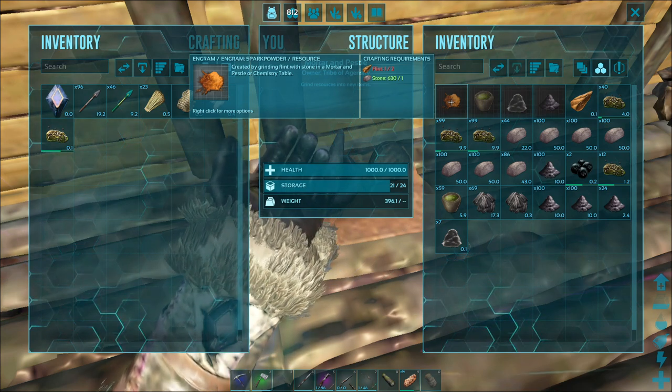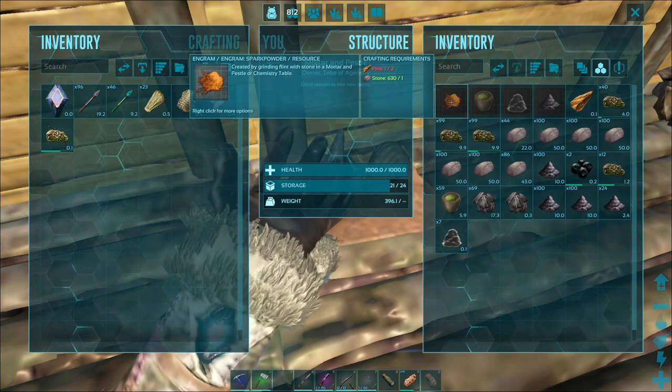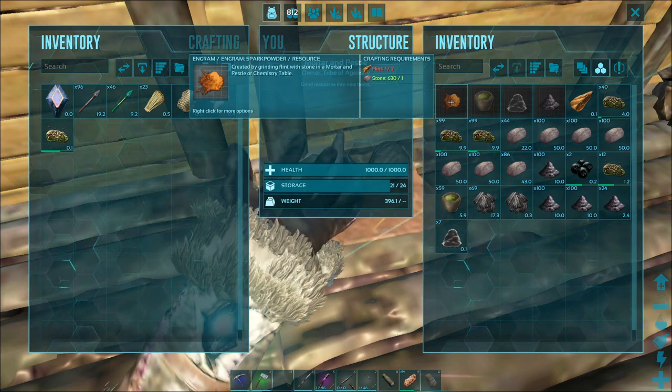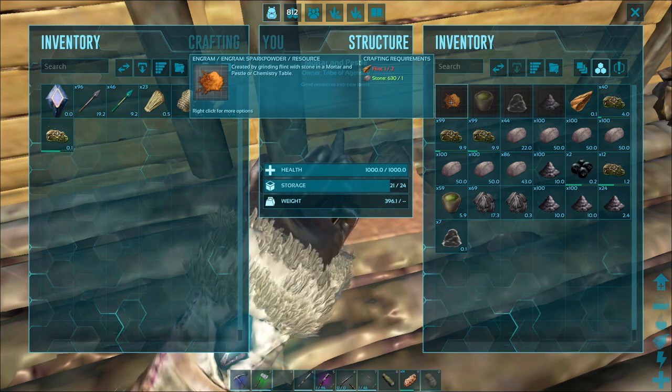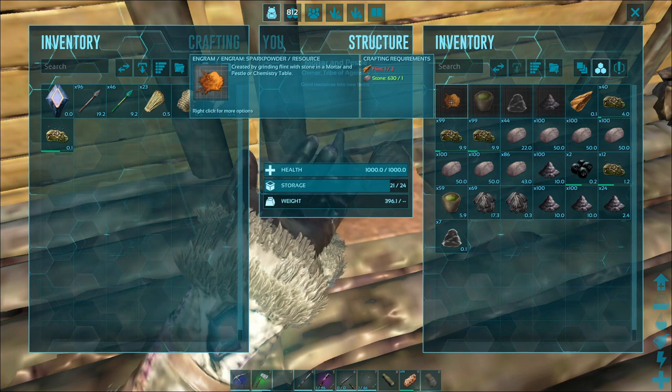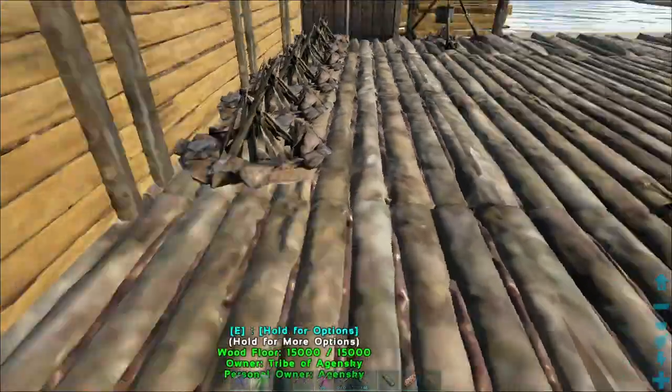Spark powder — like we talked about last week — you're going to use it not only in the preserving bins to keep your items cold, but it also leads you to gunpowder. As you can see, you need two flint for every one stone to make one spark powder. So let's go get some of that.